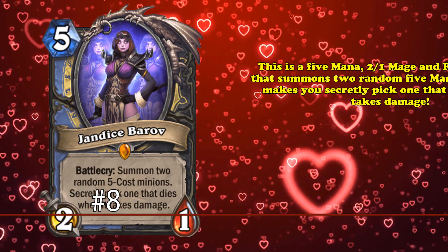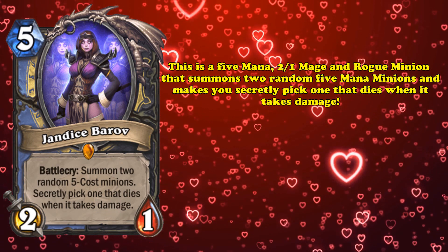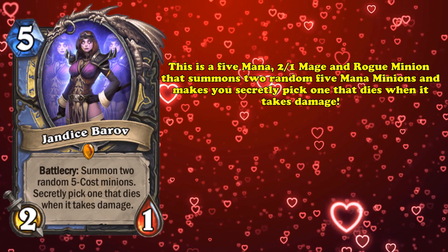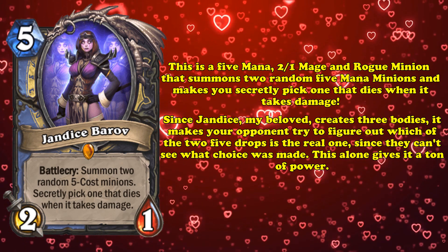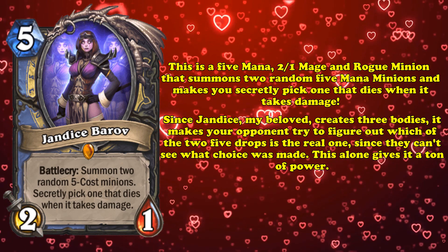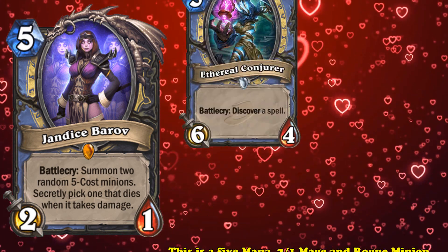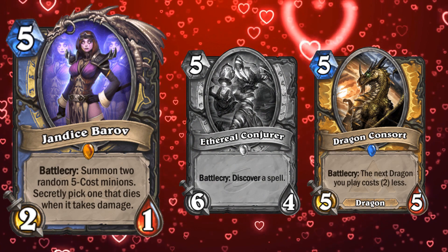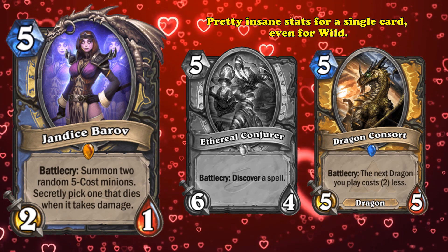At number 8, we have Jandice Barov. This 5-mana 2/1 Mage and Rogue minion summons 2 random 5-mana minions and makes you secretly pick one that dies whenever it takes damage. At first glance you may wonder how this card is even on the list, since you're basically paying for a random 5-drop while the other can die to 1 damage. But because Jandice creates 3 bodies and forces your opponent to decide which of the 2 random 5-drops is the real one — since they can't see the choice you made — it's a pretty complex card that could potentially bait out a lot of resources. For example, if Jandice were to randomly summon an Ethereal Conjurer and a Dragon Consort, 9 out of 10 times you would pick the Ethereal Conjurer to die to any damage, effectively giving you a 13/7 for just 5 mana.